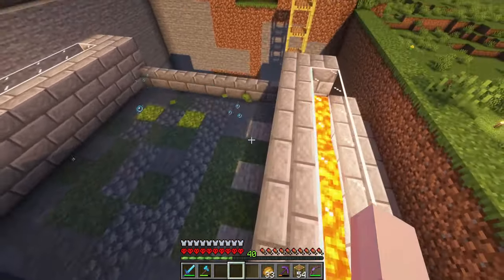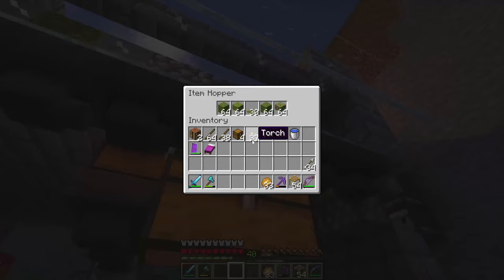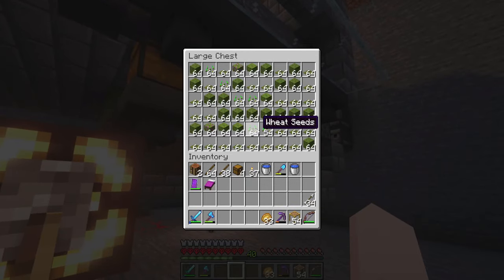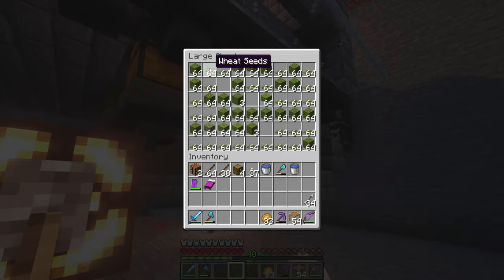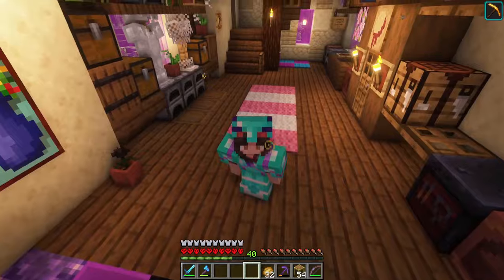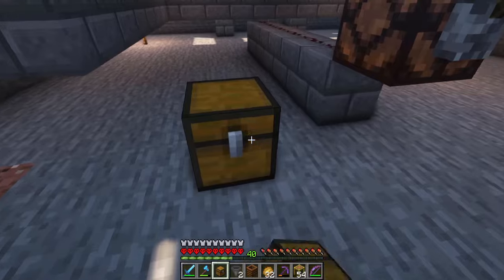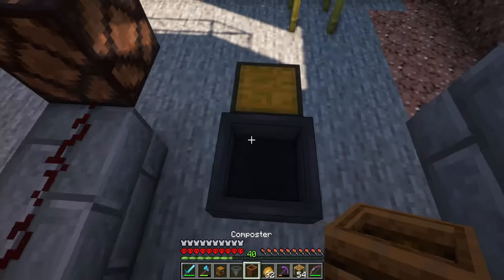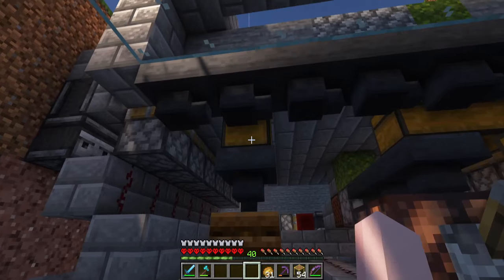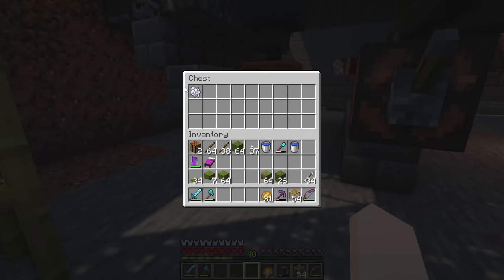Nine or ten spruce trees later and I have that much wood. I also had the farm running the entire time so let's see how much we got - oh my gosh, it's full! It's overflowing, it's gonna despawn! Let's get rid of the seeds. I think I actually know a way how to get rid of all this extra stuff - let's make one of those composter bone meal machines. This farm actually had a built-in bone meal machine but I removed it because then it would just give me bone meal instead of moss.